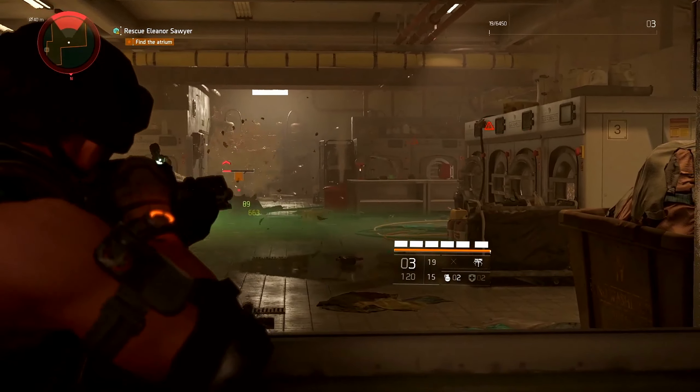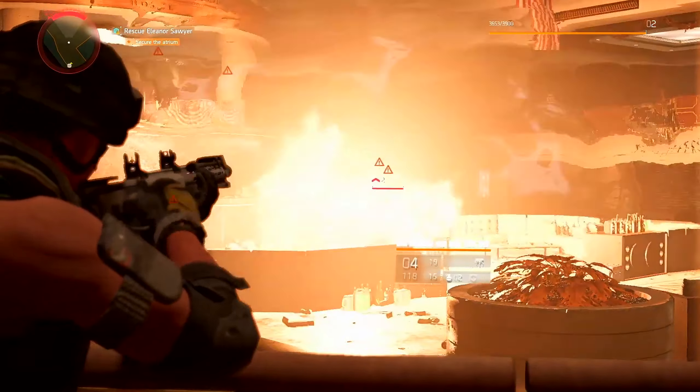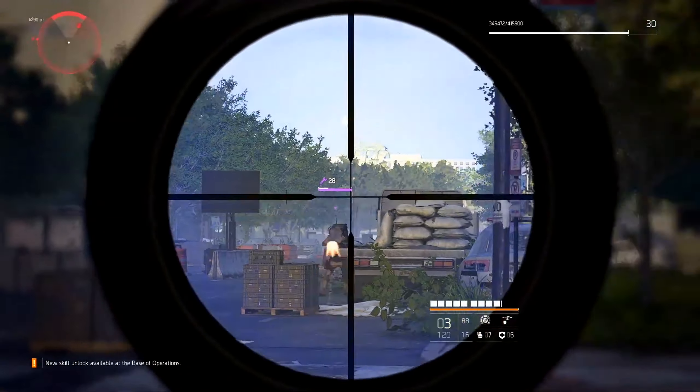As they say, knowledge is power, and that is definitely the case in Division 2. A successful agent knows their enemies and can exploit their weaknesses to devastating effect. Pay attention and you'll be at the top of your game in no time at all.